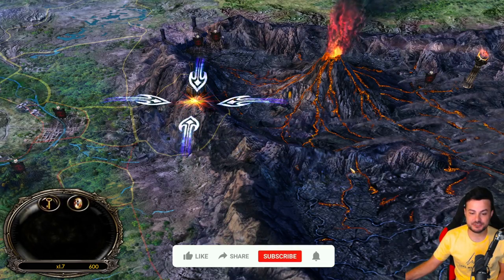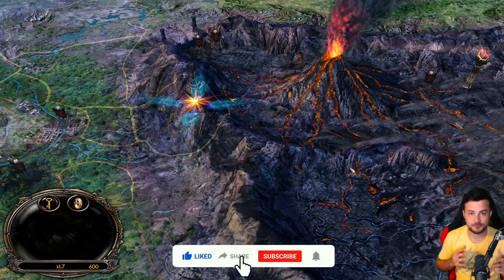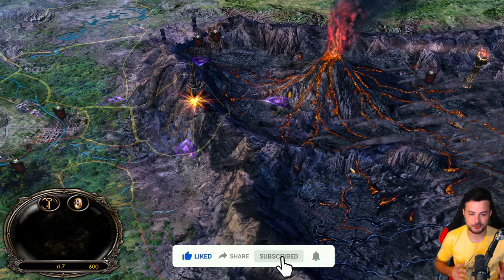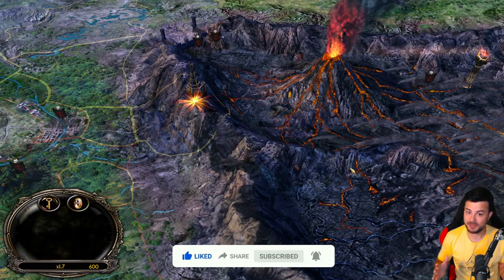Hello guys and welcome to the channel. My name is Shinx and today we're going to continue with the evil campaign in the Shadow and Flame mod for Battle for Middle-earth 1 on patch 1.06. This time in the Shelob Slayer mission we're going to try to find the hobbits Samwise Gamgee and Frodo Baggins. Let's get it started.